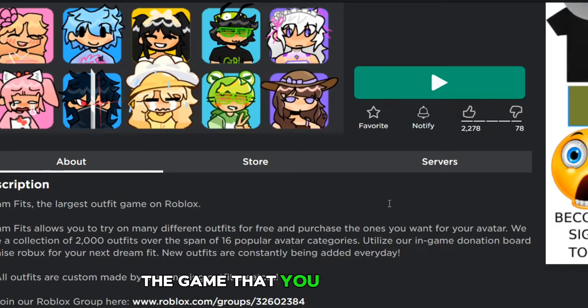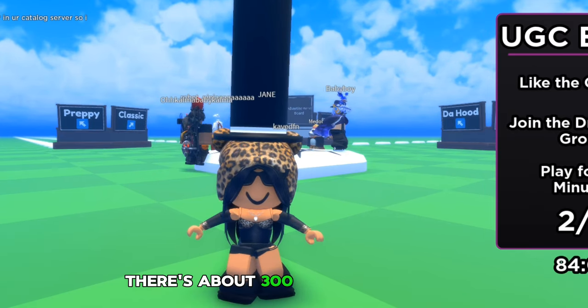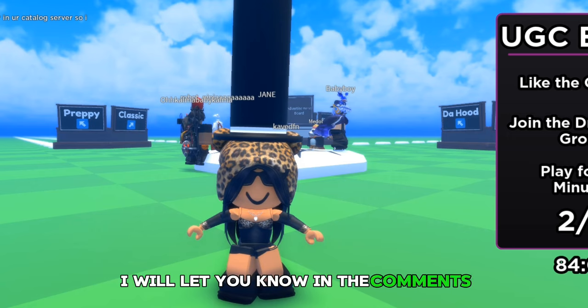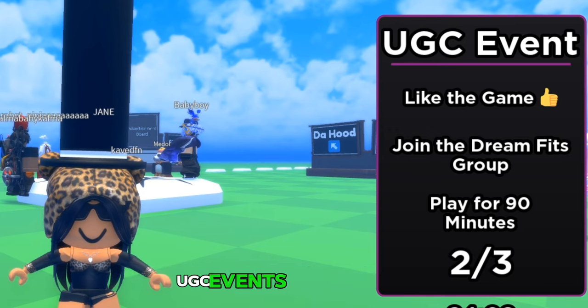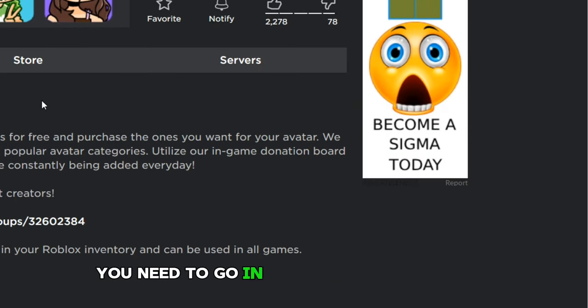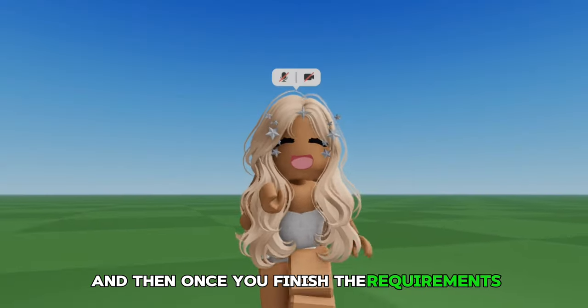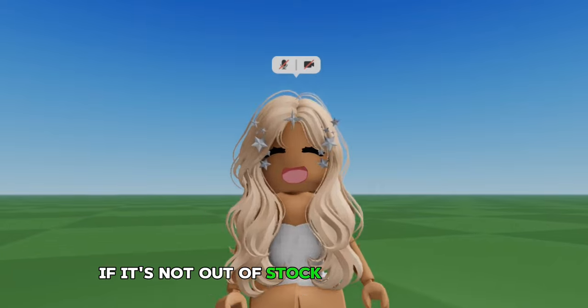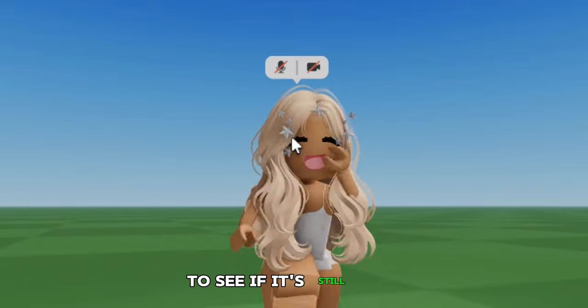The game that you want to go to for the stars item is Dream Fitz. There are about 300 stocks remaining, and when they're out of stock I will let you know in the comments, so check the comments to see if they're still available. It's a UGC event — like the game, join the Dream Fitz group, and then play for 90 minutes. To join the group you need to go in developer and join the group. Once you finish the requirements, if it's not out of stock, you will get the free item. Make sure to check the pinned comment to see if it's still available.